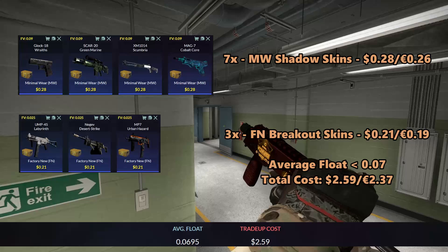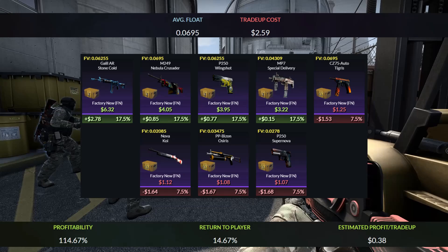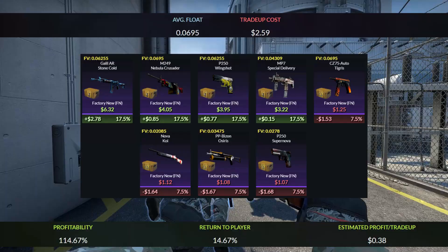The total cost of the trade-up will add up to $2.59 or $2.37. For the outcomes, you will have a 70% chance to get a Shadow skin and a 30% chance to get a breakout skin. Just think of the Shadow skins as a profit outcome and the breakout outcomes as losses. The return of the trade-up will add up to 14.67% and you will get $0.38 each time you do this trade-up.